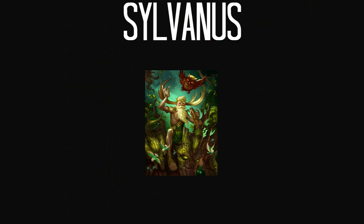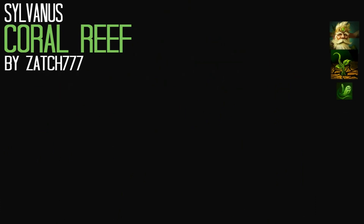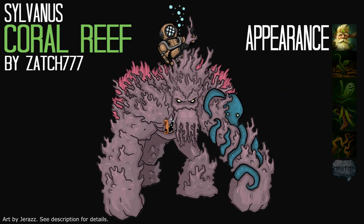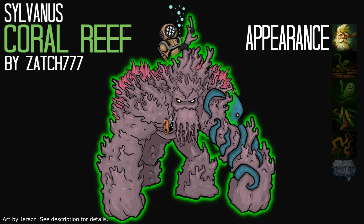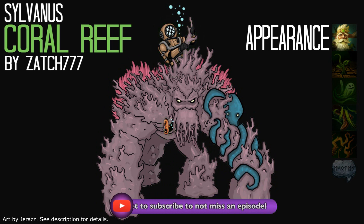Sylvanas! In this concept, Grover would look like an underwater coral reef, with an octopus attached to him. Sylvanas would look like a deep sea diver, and the bird that flies around Grover would be a seahorse. Sylvanas would talk in an Australian accent, which is inspired by the diver from Finding Nemo.